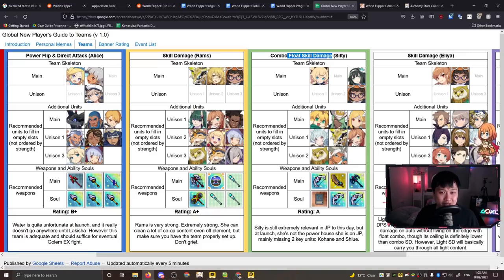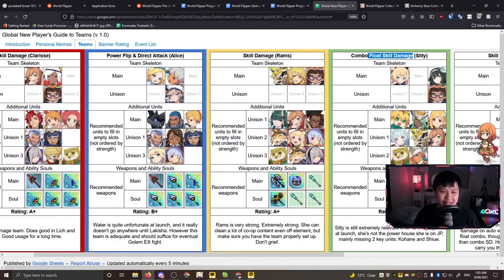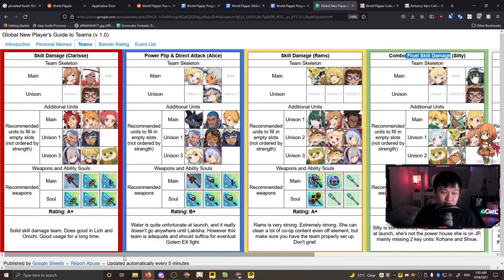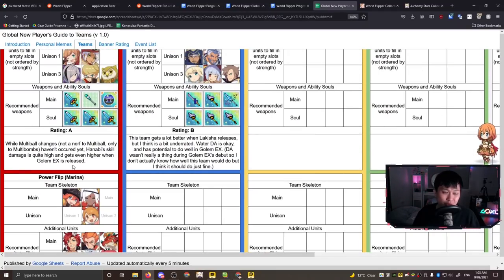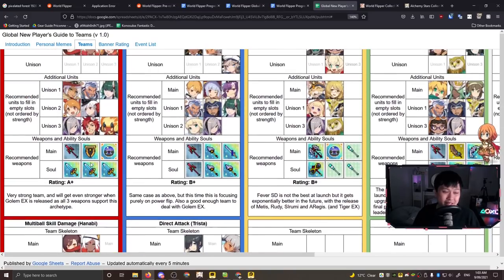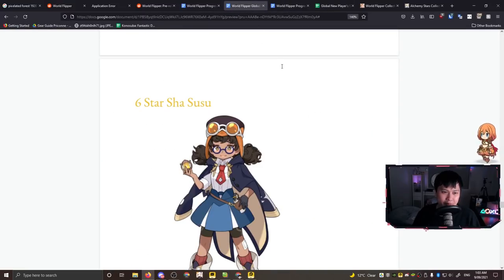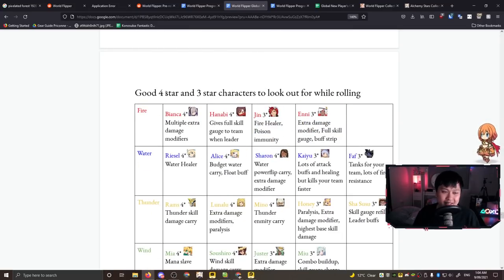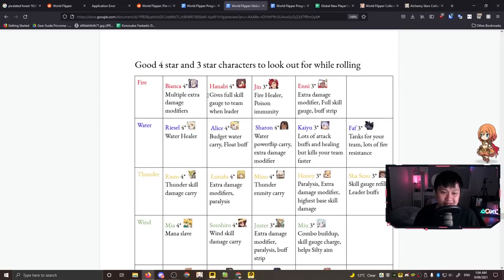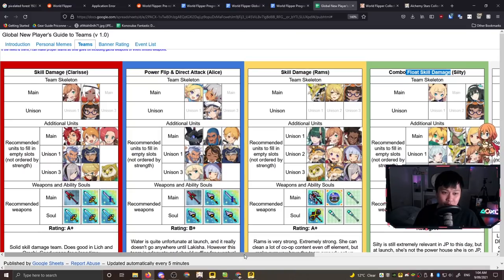Whenever skill damage is involved you're probably going to see Shesusu. That gives you the idea - look at the common units, look at which units are used over and over, and you'll know which are high priority. For example, this character shows up in three of the four teams, and Any shows up in every single fire team because she is the best fire healer. All of this information is also captured in the good four and three star characters table.